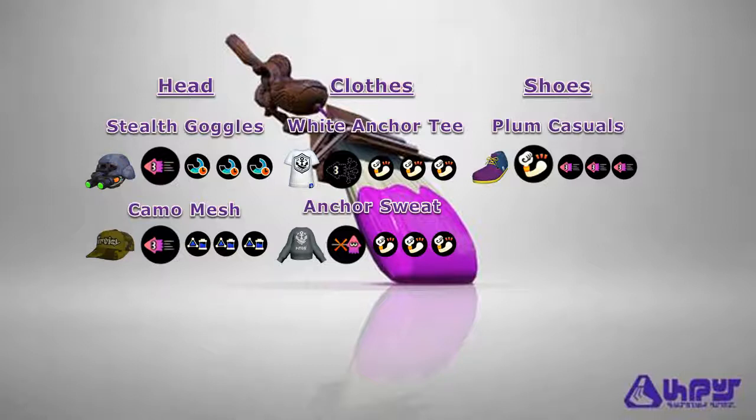As for our clothes, we can use the White Anchor Tee or the Anchor Sweat. Both of them feature the Squid Force brand which highly favors Damage Up. However, for its main ability, the White Anchor Tee uses Ninja Squid, whereas the Anchor Sweat uses Cold-Blooded. This build will allow you to play the Assassin role and ambush your enemies to get the splat as quietly as possible. The stacks of Damage Up on your clothes and shoes will help with falloff damage to maintain your 3-hit splat.